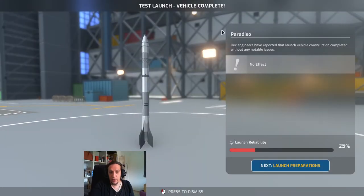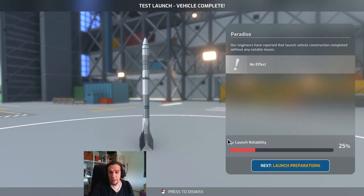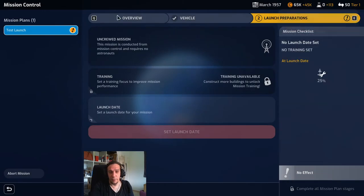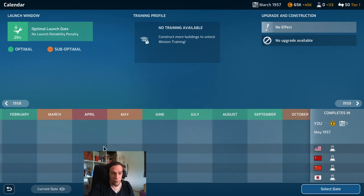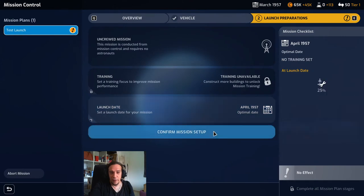We're building the small launch pad and the rocket — what can go wrong? We also start researching our next technology, the satellite, before our first mission is done. Once the launch pad and rocket are complete, vehicles sometimes gain a certain perk — there's a random chance of that happening. The launch reliability of this project is a measly 25%, but it will all make sense in a second. In the launch calendar, green means a good slot and orange means a bad slot giving penalties on reliability.